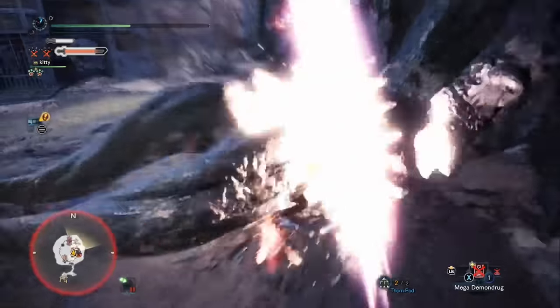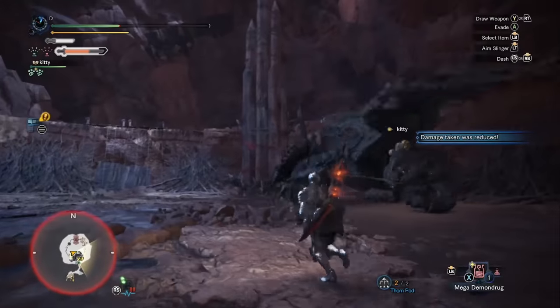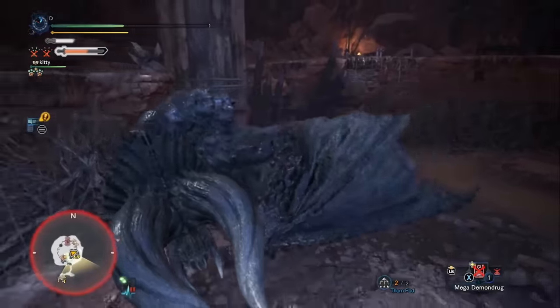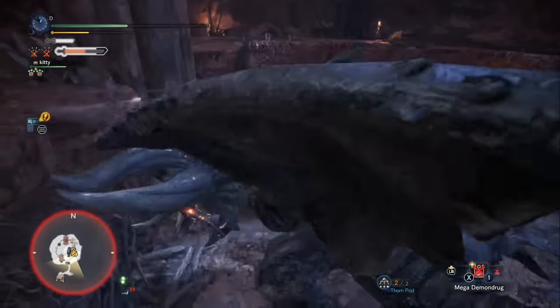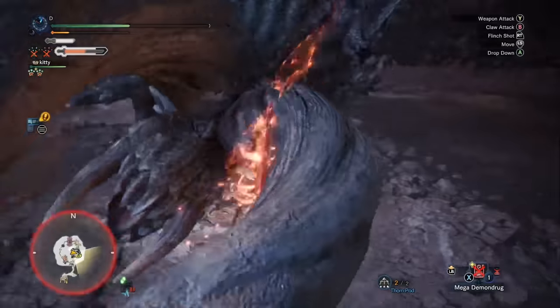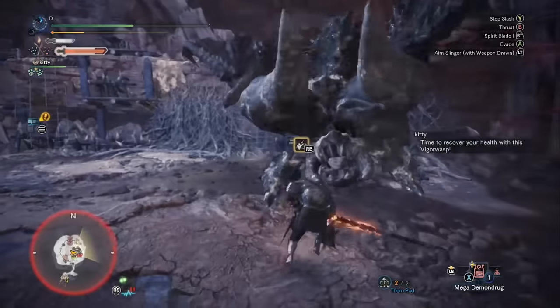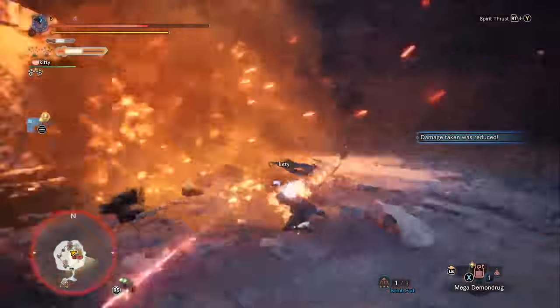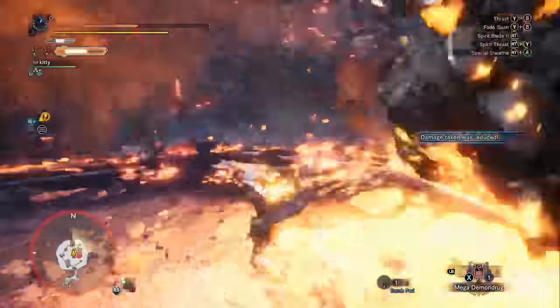One thing to mention though: you probably don't want to use this trick with teammates. With teammates, you want to go for the double flinch shot and double knockdown — knock him down once with the flinch shot, and then as soon as he stands up, flinch shot again. That's because your teammates will help soften the monster's hide anyway. With four people gathered around dealing damage times four, getting two knockdowns is a bigger priority in that case.